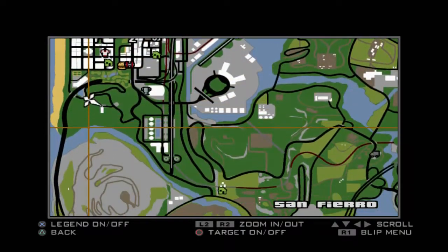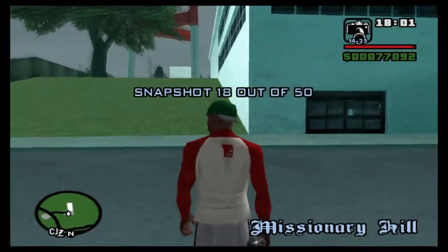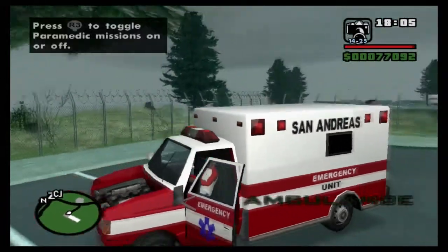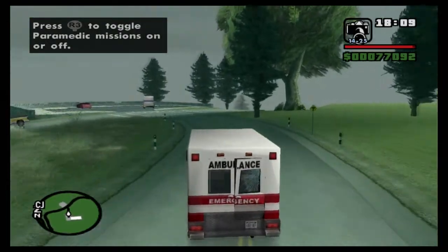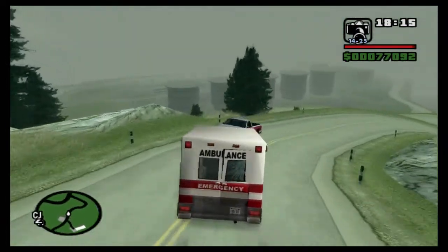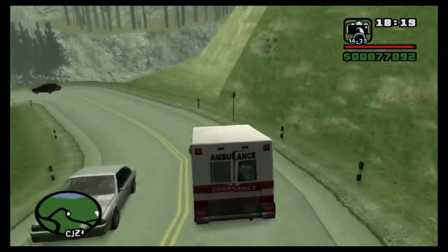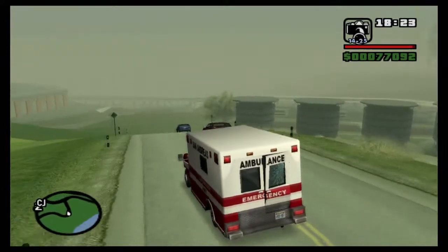On the map we are right there — up on Missionary Hill, a little bit south of San Fierro, and not too far from Mount Chiliad. I didn't know that! Snapshot 19 — we want to come out of here and go right, down the other side of Missionary Hill. You can see those big cylinder things on the left — that's where we'll find the next snapshot once we get a bit lower.